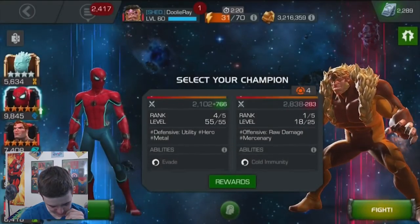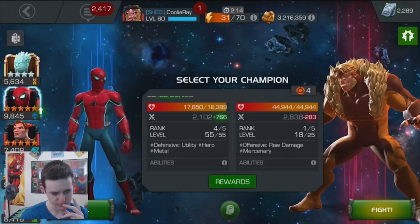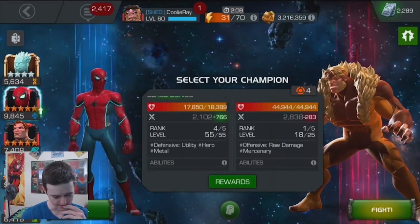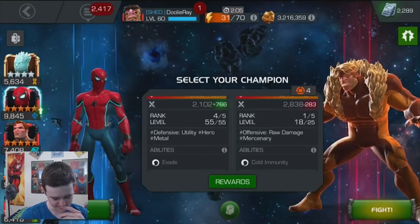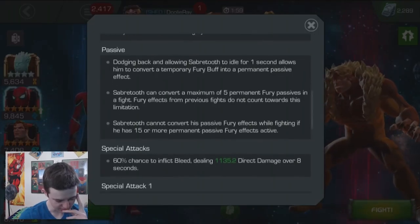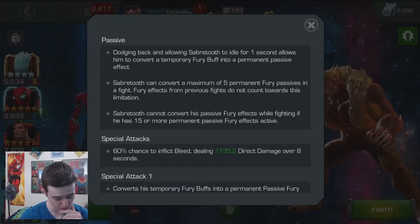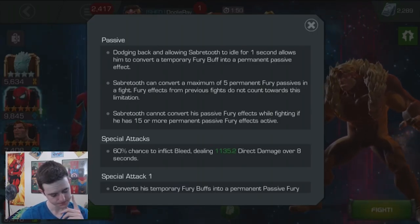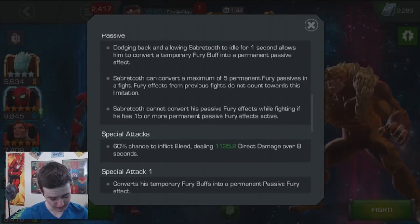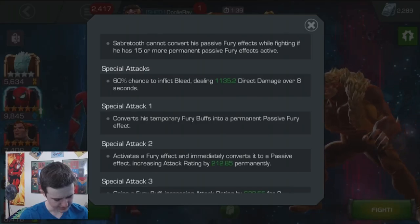Every 15 hits on Sabretooth's combo meter or five hits on the opponent's combo meter, he gains a fury. Against skilled champions, he also inflicts an armor break if he is attacking, reducing the opponent's armor rating by 512 for 15 seconds. Fury increases his attack rating by 354. His base is like 2,800 and 300 is like a ninth of that, so I'm not sure how good that fury is, but let's see how much you can stack it up. If you can stack it a bunch, it could be really good.